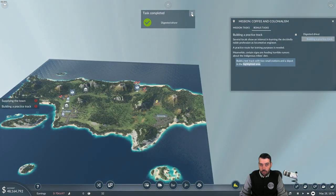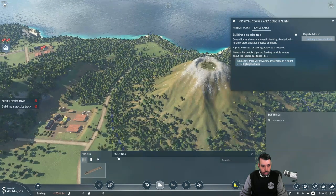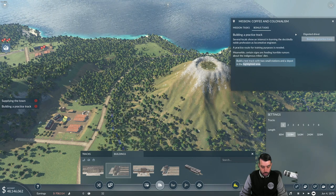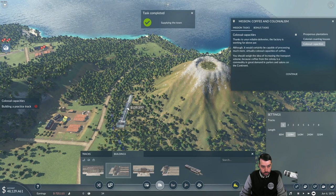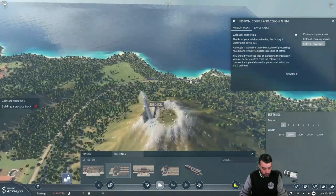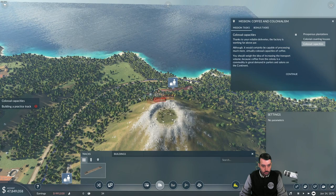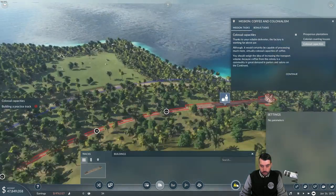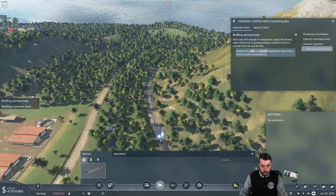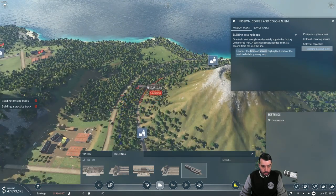Build a test track with two small stations and a depot in the highlighted area. So we've got to build that here in this highlighted area. Let's go ahead and build a certain signs — we're feeding horrible rumors about the indigenous terminus station — we'll make a smaller one, 120 meters. Thanks to your reliable deliverance the factory is working far above par although it would certainly be capable of processing much more. We'll build another one right over here. One train isn't enough to adequately supply the factory with coffee fruit — a passing siding is needed so that a second train can use the line. We'll get to that next step here in a second, but let me do one thing at a time.